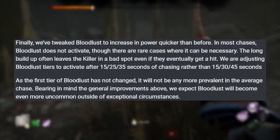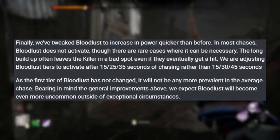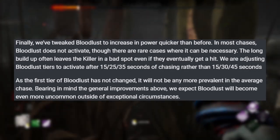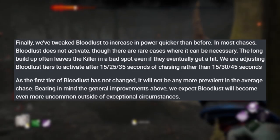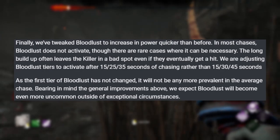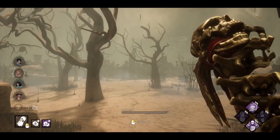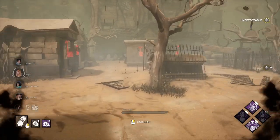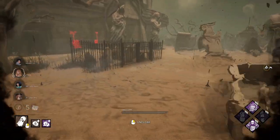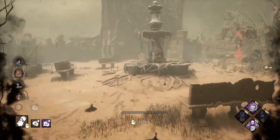And speaking of loops — Bloodlust. Bloodlust is getting a slight buff. The first tier of Bloodlust is going to stay exactly the same, taking 15 seconds to activate, but thereafter it's going to take only 25 seconds instead of 30, and 35 seconds instead of 45 seconds to get into Bloodlust 2 and 3 respectively. Mind you, if you're getting to Bloodlust 2 and Bloodlust 3, you are getting juiced and you probably need that help anyway. With these changes and typical gameplay of Dead by Daylight, you're likely never going to see tier 2 or 3 Bloodlust.